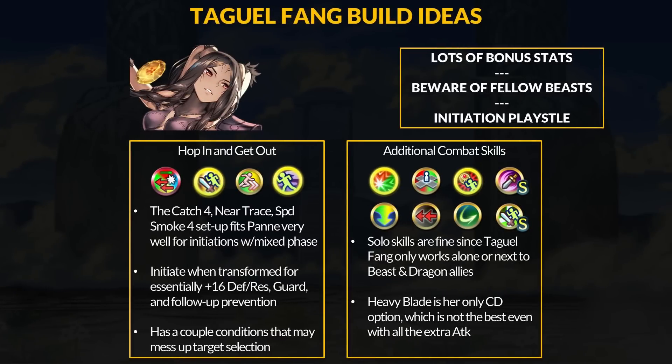These builds on screen may look familiar because they are — Pan's stats and refine are not that different from Ranolf. She's another beast unit who can make great use of Attack Speed Catch 4, Spinning Defense Near Trace, and Speed Smoke 4 setup. You get tons of stats, Kanto, and for the enemy phase, you get dodge. Pan needs to focus on speed for her refine, so dodge damage reduction is nice, and it works well with the Catch A skills. Ranolf plays nicely with human allies just fine, but Pan has to avoid them completely, and enemy beasts or dragons turn off some of her stats and guard.